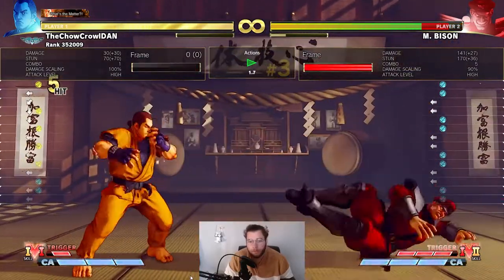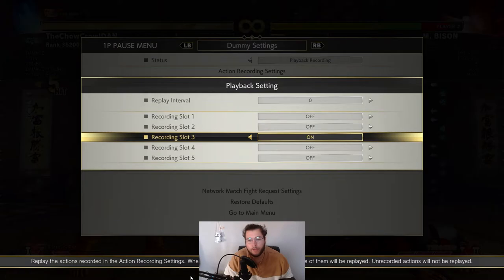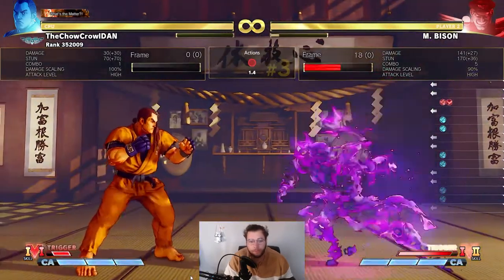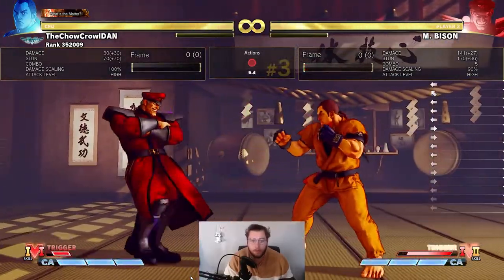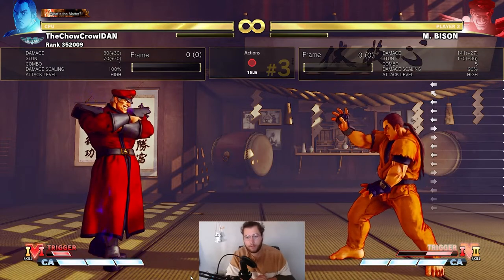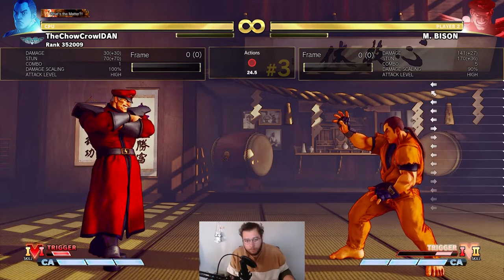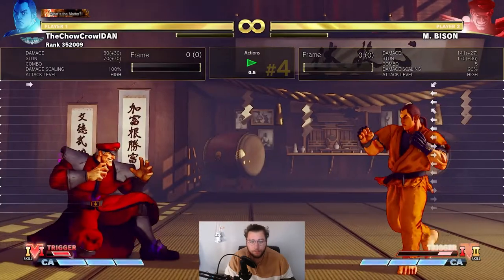You can also throw the dash since it's such a punishable move. There is a caveat though: when Bison V-triggers he will try to cross-up dash you. Your best bet is to be mobile — get out of dodge and don't let him cross you up repeatedly. His whole game plan with that is to make you guess wrong, and if you get out of the way you can't guess wrong.